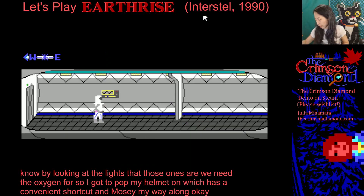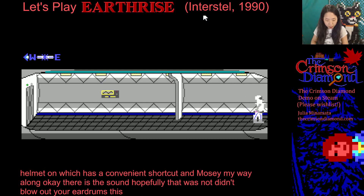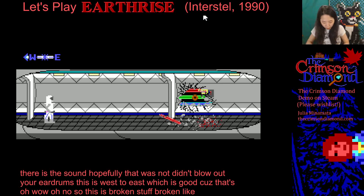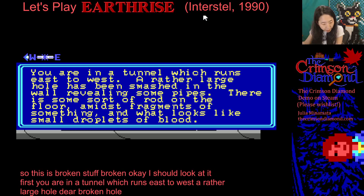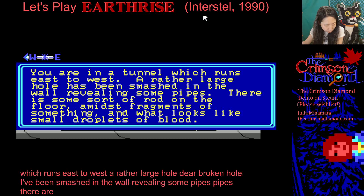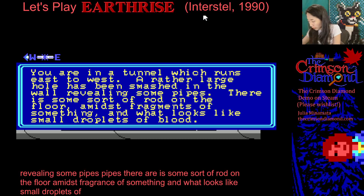There is the sound — hopefully that didn't blow out your eardrums. So this is west to east, which is good. This is broken stuff. I should look at it first. You are in a tunnel which runs east to west. A rather large hole has been smashed in the wall, revealing some pipes. There is some sort of rod on the floor amidst fragments of something and what looks like small droplets of blood.